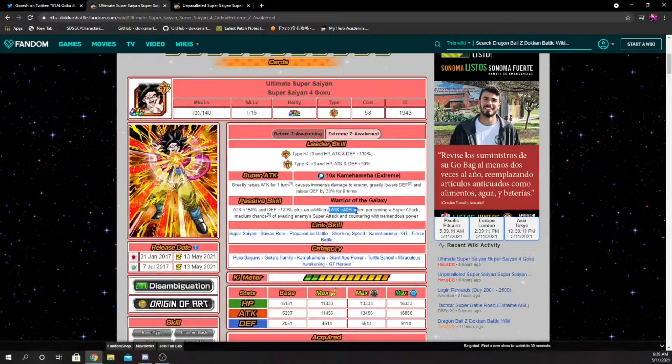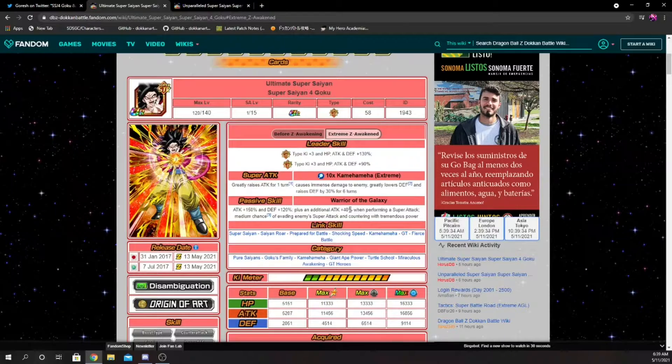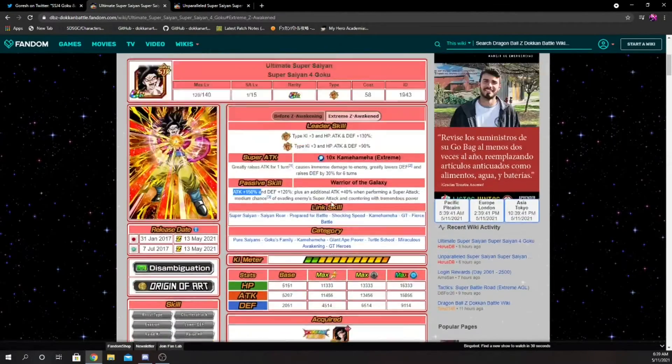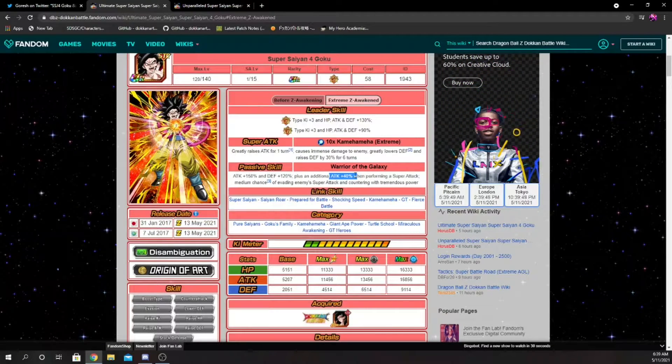The fact that he gets 40% attack on super attack is something I didn't mention because I usually focus on defense. Because of the new Legendary GT Goku event, this Goku is going to be super good in there — another great unit for the Giant Eight Power category mission. He gets 150% attack with almost 20k attack, and the attack buff on super attack factors in differently, multiplying out to do a lot more damage than it seems. He also greatly raises attack for one turn, so this Goku hits very hard.